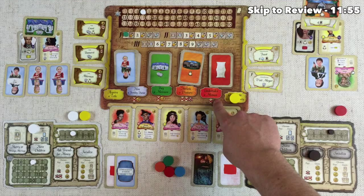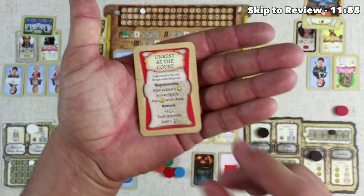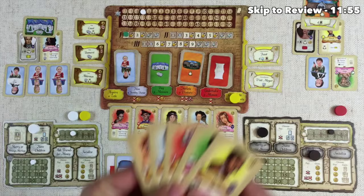The last option is undertake a mission. This costs one friend from your hand and you simply draw the top card and look at it in secret — it's kind of a quest you are trying to fulfill. This only happens if you have at least two nobles in your family. Once you do, you can spend one money to the bank and you will get three victory points and force every other opponent to slide down once on their shield track.